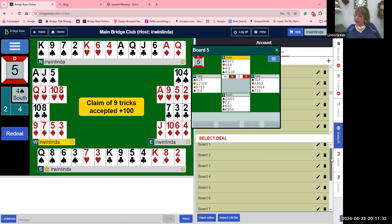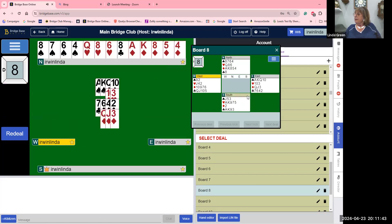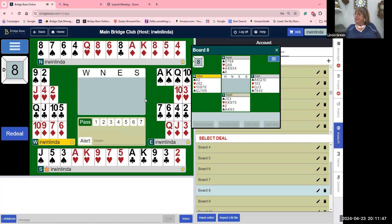Hand number eight. Pass by west, pass by north. Now third in hand — this is one of the most important parts of passed-hand bidding. When your partner has passed originally and your right hand has passed, the left hand has usually got a lot of points. If you're going to open the auction, you want to open for a lead, because you have a feeling the left hand is going to play the hand. You want to get partner on the right track. Opening a club on this hand is a disaster.